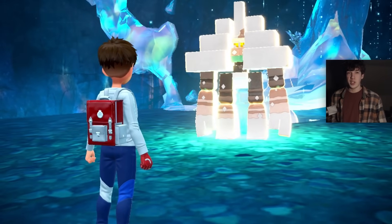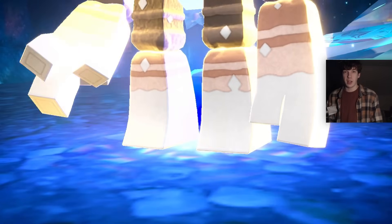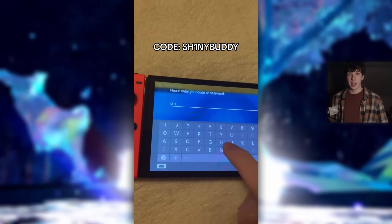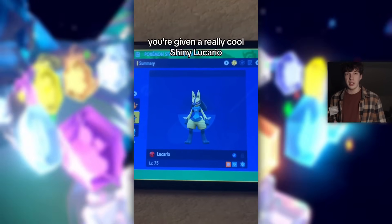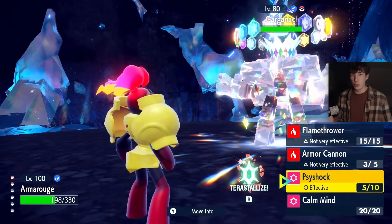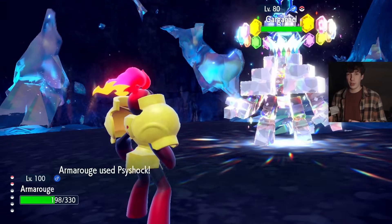Next we have what a lot of people are saying is the best mystery gift on this list because it's for a Shiny Lucario. You're going to have until January 3rd to redeem this, just like with that Master Ball from earlier, and the code is SHINYBUDDY. I feel bad for all the people who are going to see this video after January 3rd — sorry, but you just missed out on a shiny Pokemon.